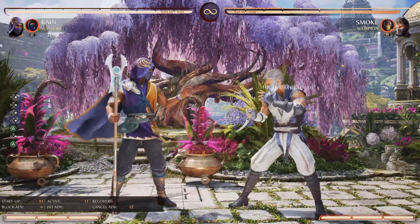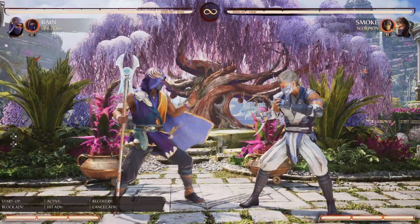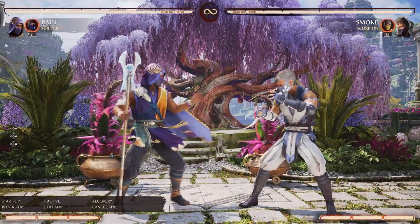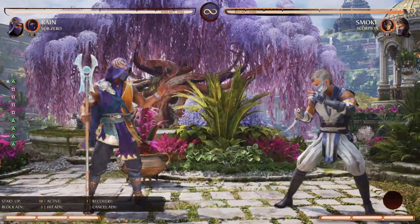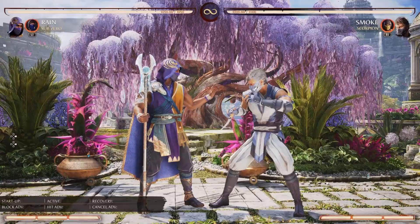His god-tier string starts with Stand 2 — a 2-hitting high — then goes 1-1 and into the final hit which is 2. It knocks them back full screen, and even if they block it, look at the distance you've created. It's incredible. It is a dial-in though, so you do have to hit both of those buttons — Square, Square, or 1-1 — to get it going.